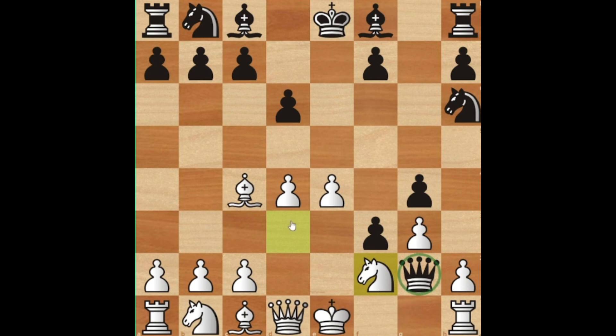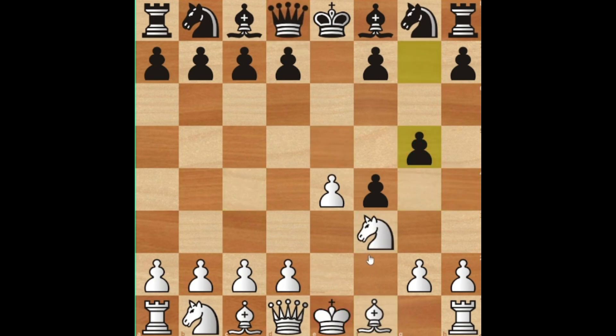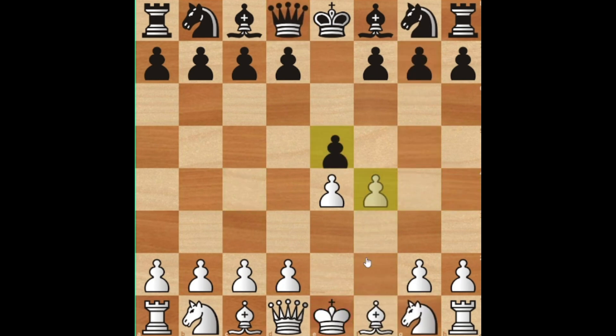Now the queen is trapped, for example, because it cannot take the rook. And bishop f1 is coming — see, it is coming out of nowhere. So the key to actually being good at this opening is just to play a lot of games, lose a lot of games, and then analyze the games that you just played in this opening.